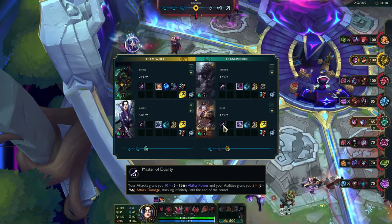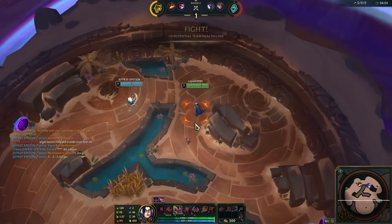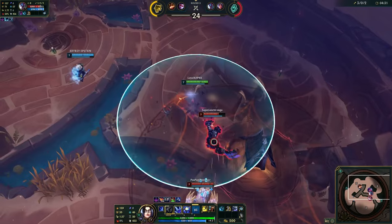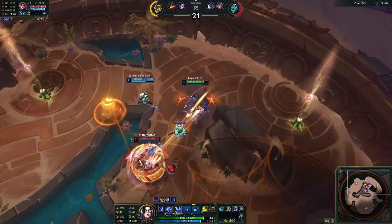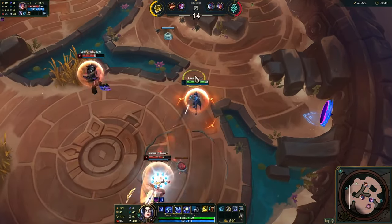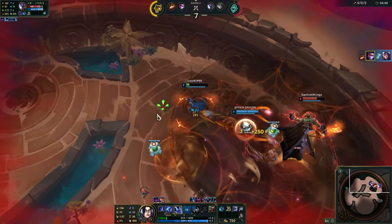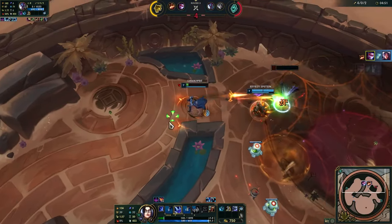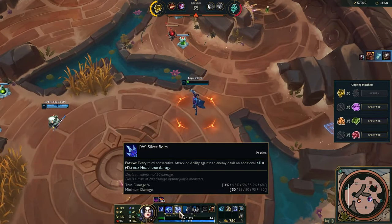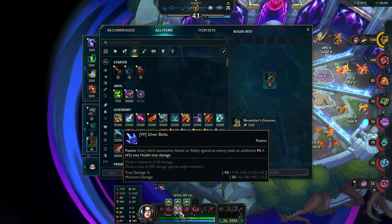Alright, I'm gonna stop flabbergasting about it — it's just a good time. Crit Trundle Aurelia, we should be able to fight these guys no problem. Oh my god — imagine when I max this. It procs six times, it procs twice, so it's 12 percent of your max HP.